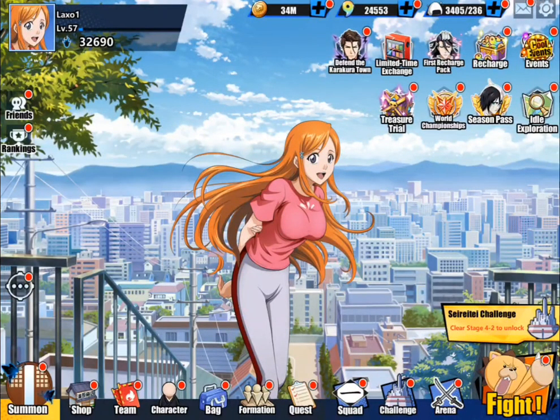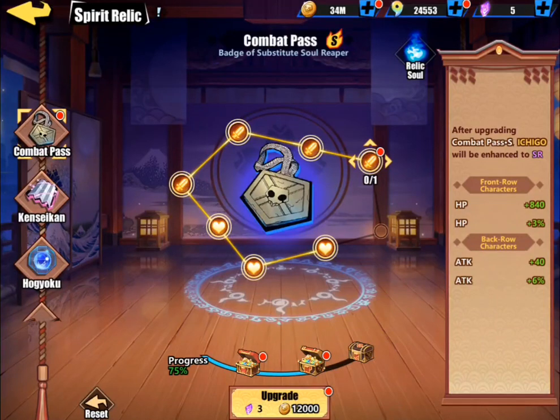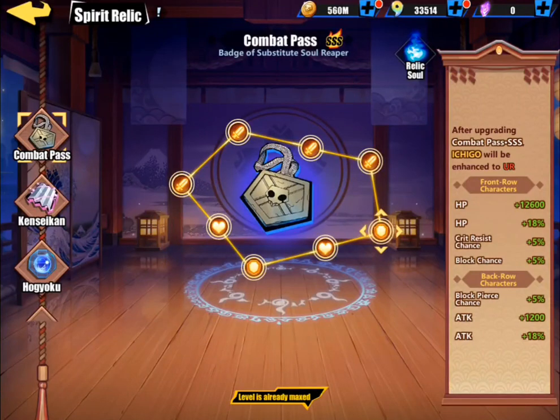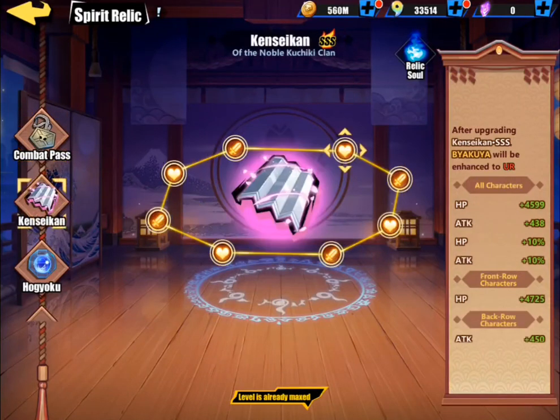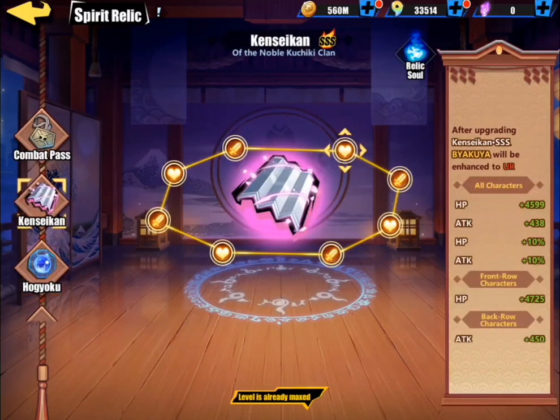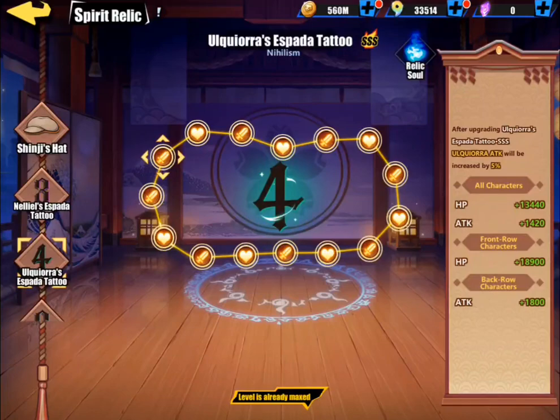But there's more things in this game that decide that. If you come over here to Team, you will see this special relic. These special relics help out an insane amount. As you can see, each special relic actually does so much. If you look on the right side, it tells you what it does — it gives all your front row characters plus 12,000 HP, plus 18% HP, crit resist chance, block chance, attack, attack percent. All these relics do insane things.